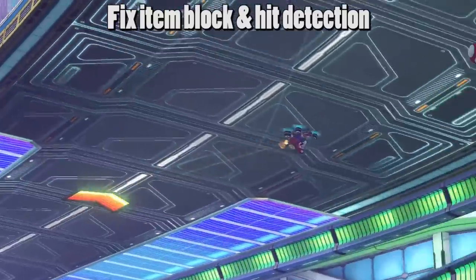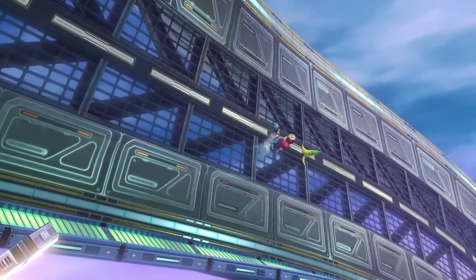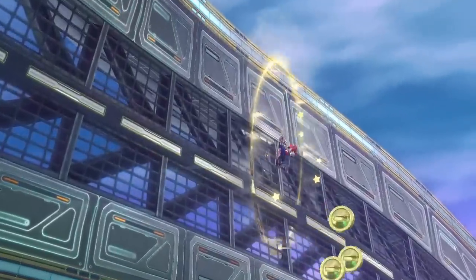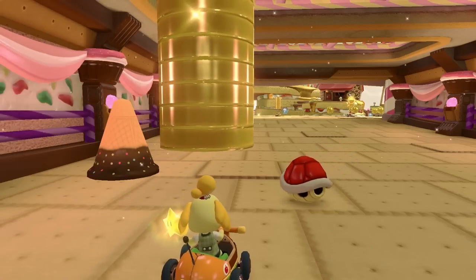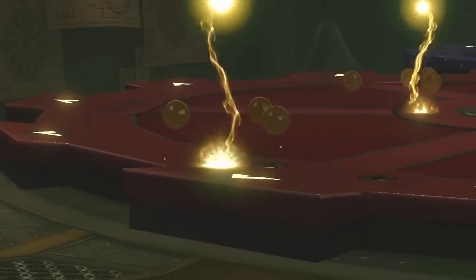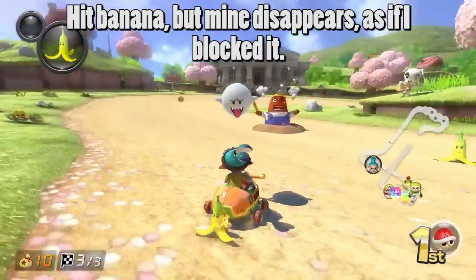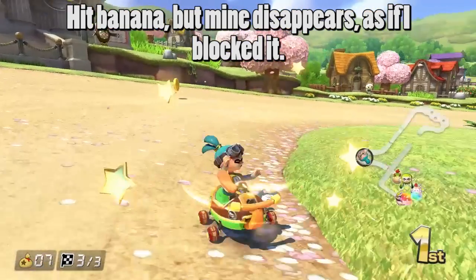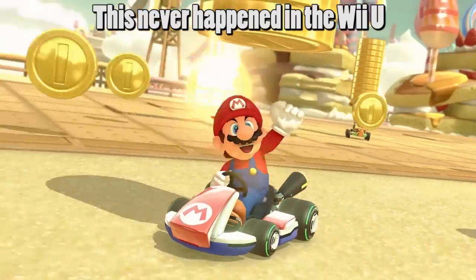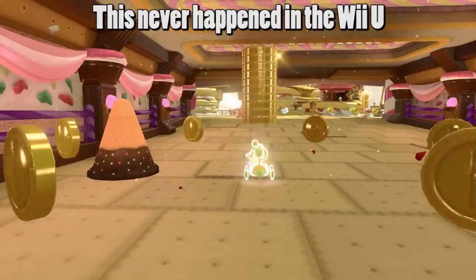Next, item blocking and hit detection needs to be improved in both offline and online play — specifically instances of using a defensive item but still getting hit by the item you're trying to avoid. In one example, I try to use the super horn to block a banana peel, but I still get hit with the super horn activating. I use a star right before a red shell hits me, but I still get hit even as the star activates. I use a boo right when the lightning bolt goes off and end up tiny and invisible at the same time. There have also been times where I have a triple banana and try to block another banana peel on the road, but still get hit while one of my banana peels disappears. These cases usually involve using a defensive item at the last second, but none of this happened in the Wii U version, so it seems like something went wrong with the item frame data in the Switch port.